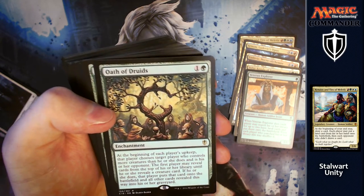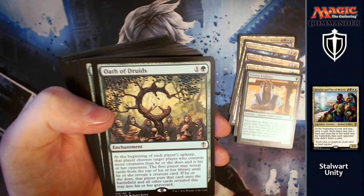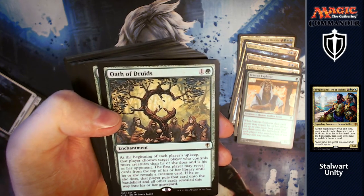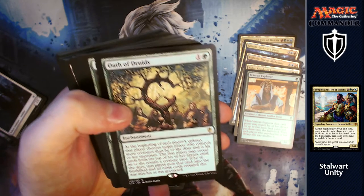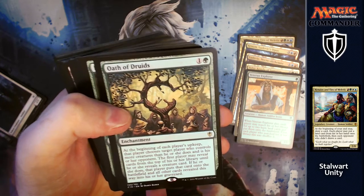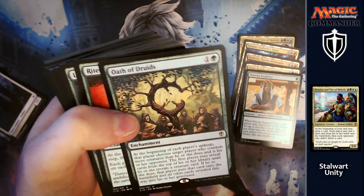Oath of Druids: for one and a green, at the beginning of each player's upkeep, that player chooses a target player who controls more creatures than they do and is their opponent. That first player may reveal cards from the top of their library until they reveal a creature card — if they do, put that card onto the battlefield and all other cards revealed this way into their graveyard. If you're behind you can get yourself a creature out; if your opponents are behind they can do that too, but you can end up milling them down and they won't want to get rid of it because you're helping them.